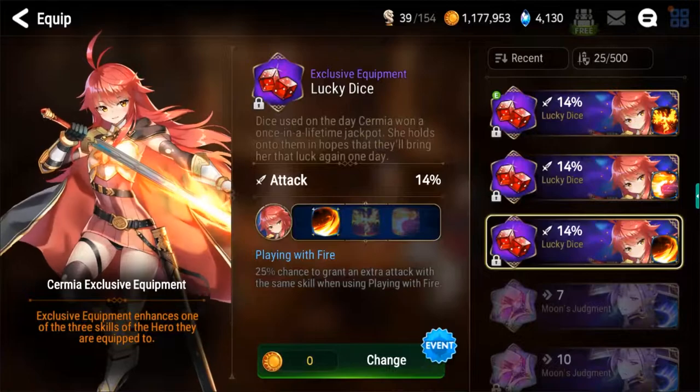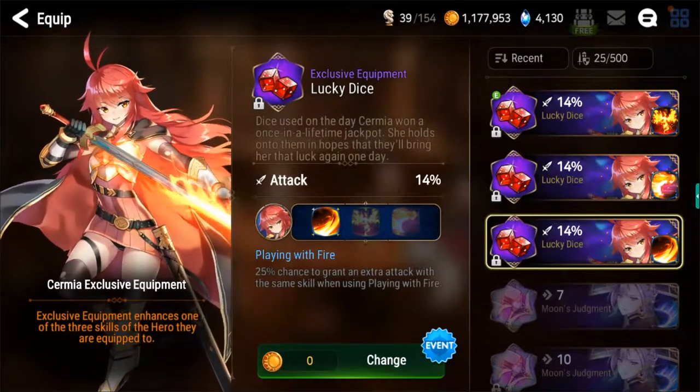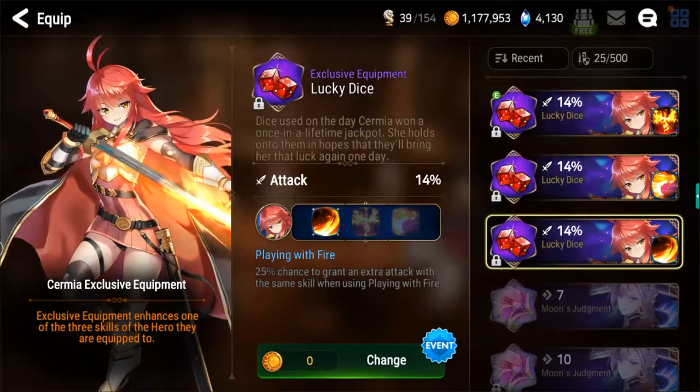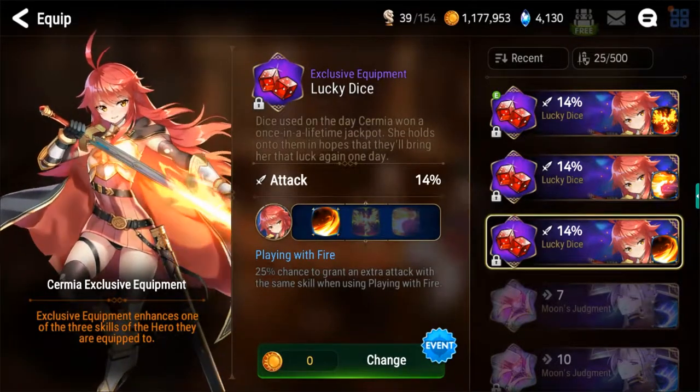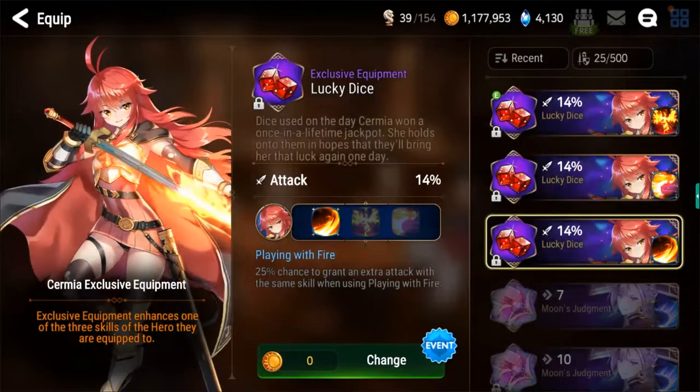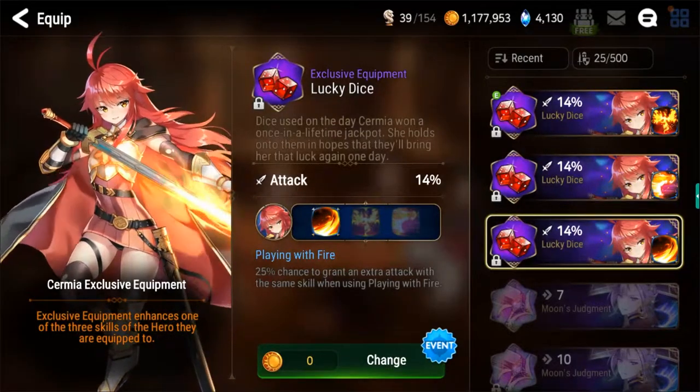Sirmia is fortunate to have one of the best sets of exclusive equipment in the entire game, at least in my opinion. All three of them are actually really, really good, and which one you pick is going to drastically change what she is capable of. It's really important to choose an exclusive equipment as well as a build that goes with it that best aligns with your goals.